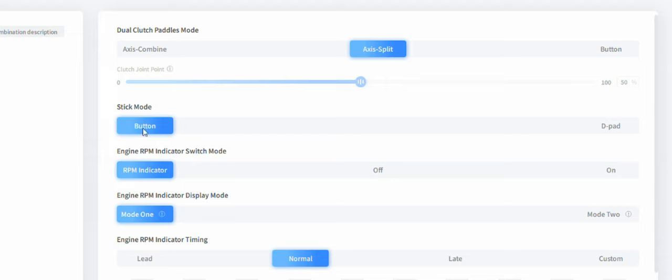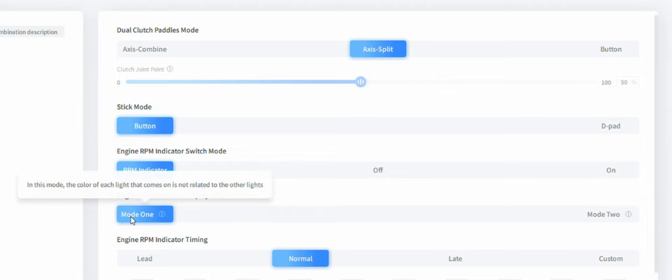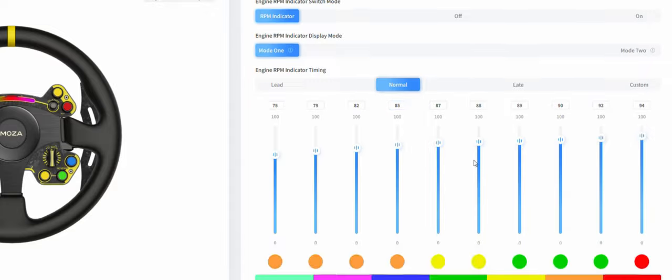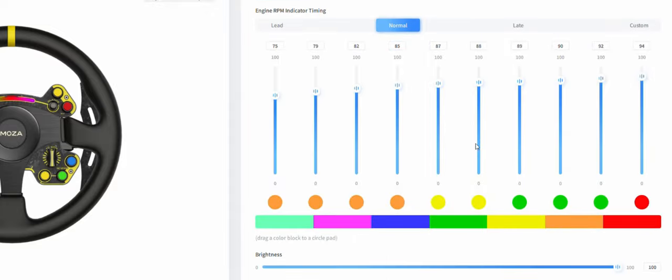Next we have stick mode with Button and D-pad options. The engine RPM indicator switch mode can be set to RPM indicator or turned off. In the display mode, each light's color can be independent or only one color displayed at a time. RPM indicator timing can be set to Lead, Normal, Late, or Custom. At the bottom of the screen we can program the LED shifter indicator colors and adjust brightness from 0 to 100%. These are the colors and settings I currently have.